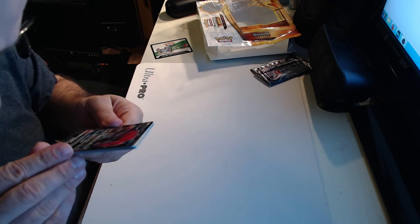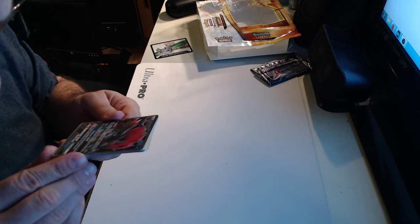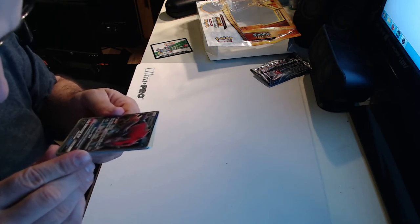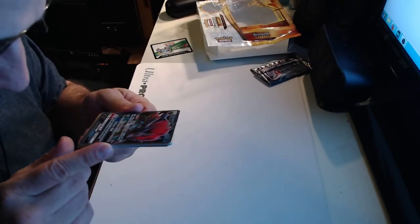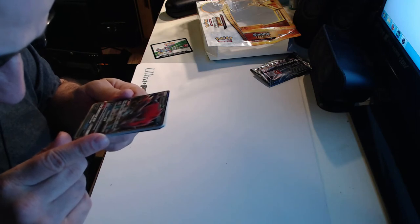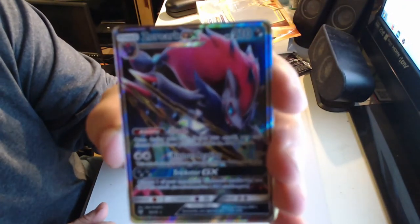Zoroark GX. Trade - once during your turn, before you attack, you may discard a card from your hand; if you do, draw two cards. Two Colorless Energy, Righteous Edge - 20 damage for each of your Pokemon in play. And then Trickster GX for two Darkness Energy: choose one of your opponent's Pokemon's attacks and use it as this attack. You can only use one GX per game.